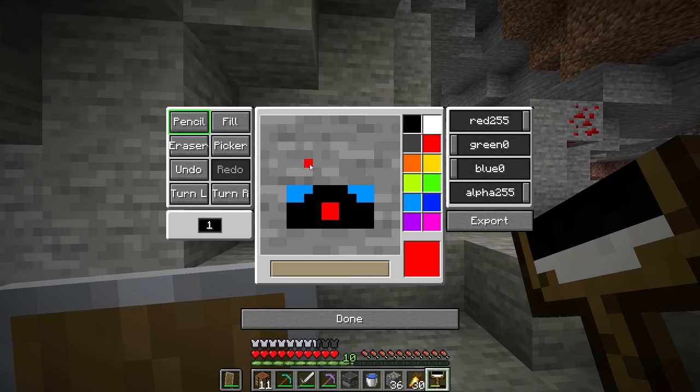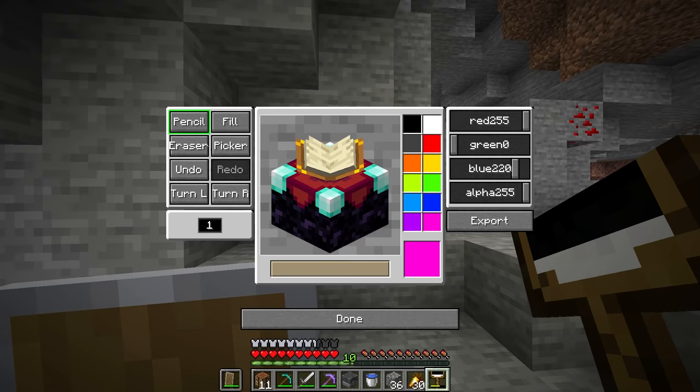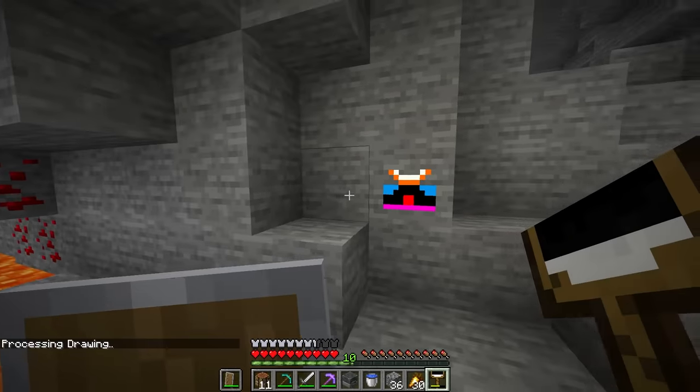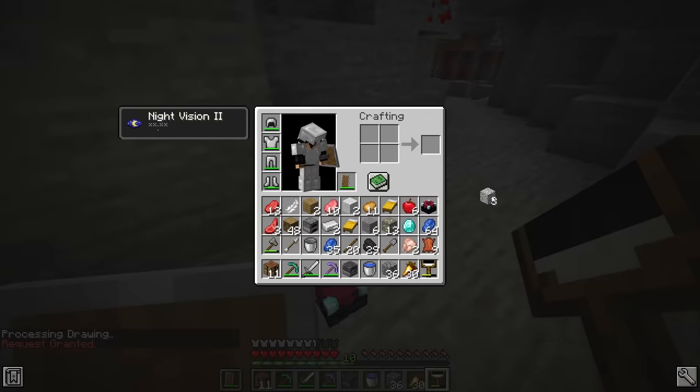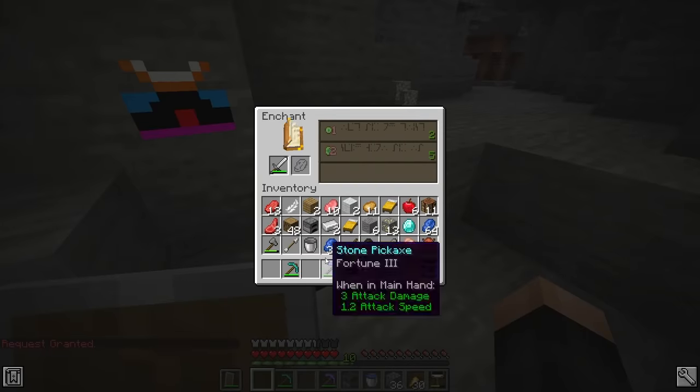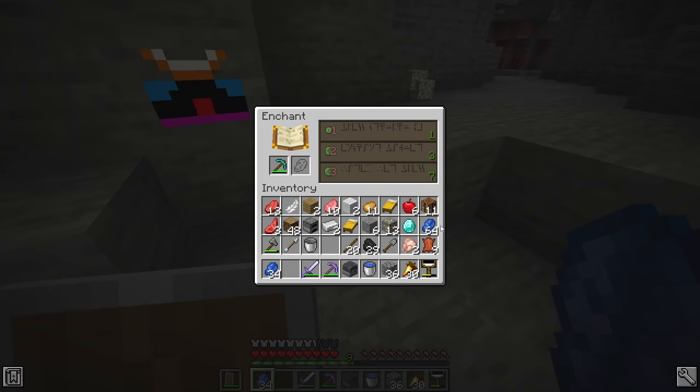I think an enchant table is kind of like this — this will be the obsidian, and I think there's like diamonds on the corners. It kind of looks like a clown now, but you know what? The book should be right around here. It actually looks pretty good. Look at me go, guys. This is actually a pretty good drawing. I'm proud of myself. We're gonna add some pink there too. It kind of looks like an enchant table. Enchant table in 3, 2, 1. Please work. Processing drawing. Just granted — it worked! Enchanting table. I'm really proud of that drawing. And just like that, we can already go ahead and enchant.